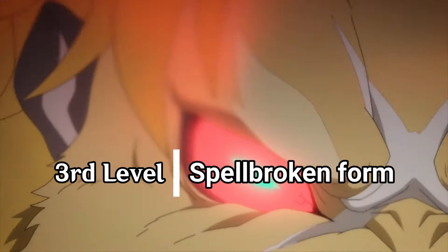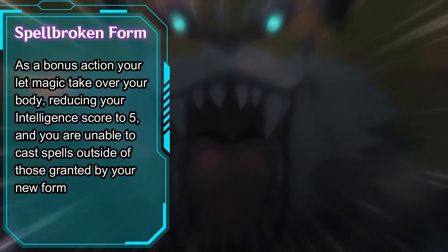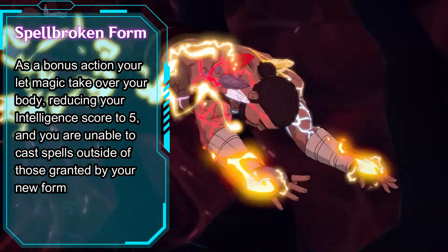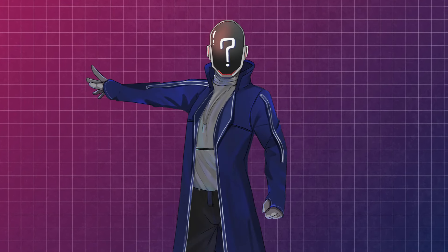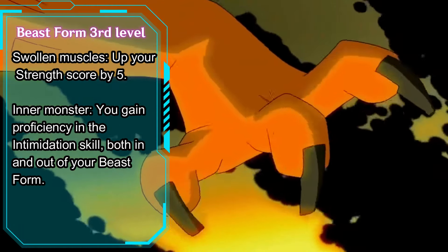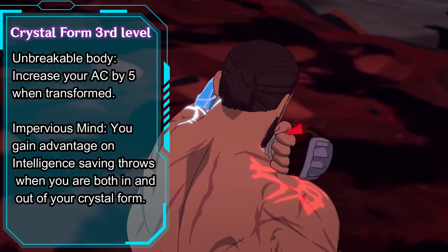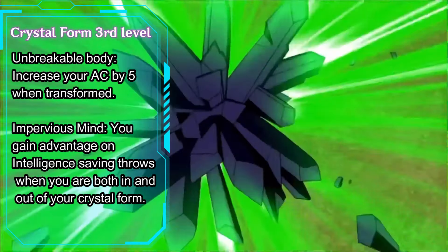Losing control forces you into your Spell Broken form, which you can normally enter as a bonus action. This transformation tears away at the threads that hold your body and mind together — you transform, dropping your Intelligence down to five and cutting off your spell casting from anything outside of cantrips and certain spells granted by the forms. These transformations are powerful, but what you turn into depends on what kind of magic gave you these powers. Maybe you were the subject of a horrible transmutation incident and when you transform you grow claws as your body swells and the mind of a beast takes over.